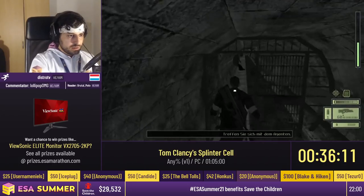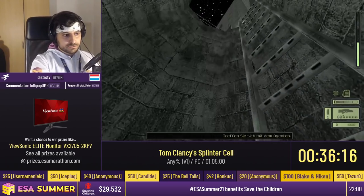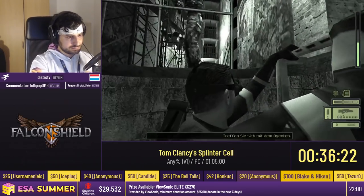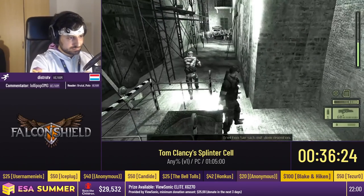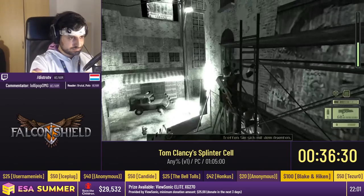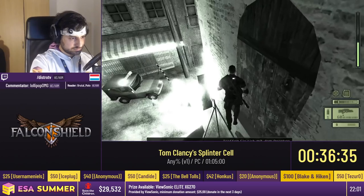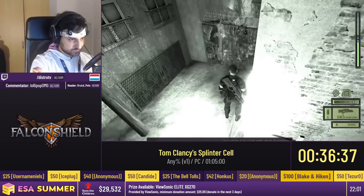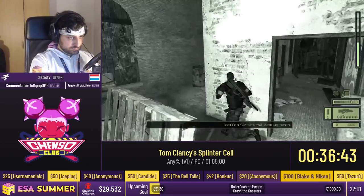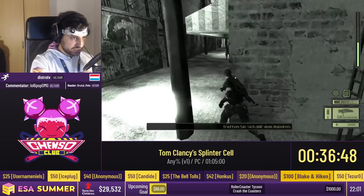Going up the sewers, we have to wait for this guard to turn around and leave us alone. Going up this ladder, we're doing a little out-of-bounds here to skip the entire roof section of this level, saving about 30 to 40 seconds. We parkour around this wall and casually walk into barbed wire — that's the skip. We do some AI manipulation to run past the guards.